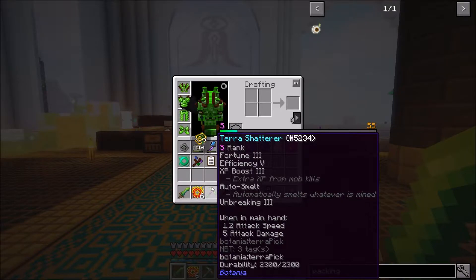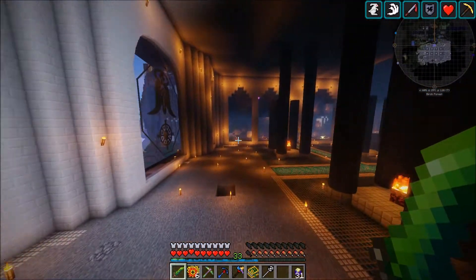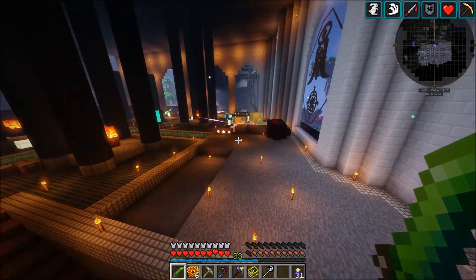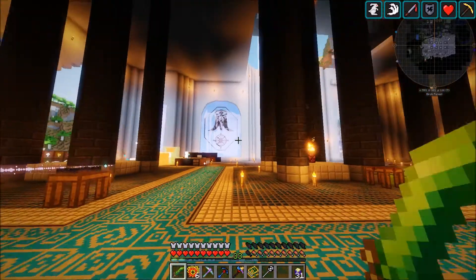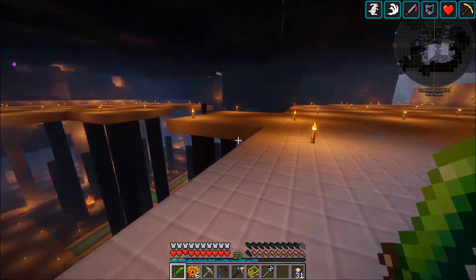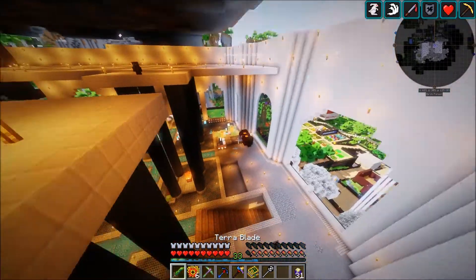It's OP — we got Fortune 3, Efficiency 5, XP Boost 3, Auto Smelt, and Unbreaking 3 on the terra shatterer. Plus it's an S rank, so right now it mines a 7x7 area. It is absolutely ridiculous. The fact that it has Fortune 3 and Auto Smelt is kind of strange — for example, the first coal block I mined I got six creosote oil out of one block. It seems to fortune and then auto smelt, so very nice. It doesn't really work with ingots though — fortune does not work with those even when you have auto smelt.